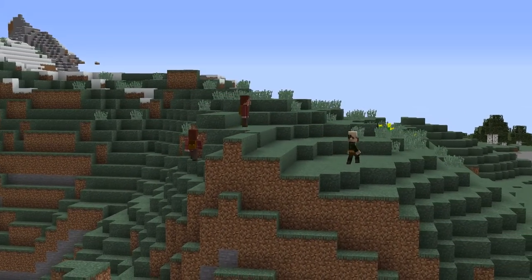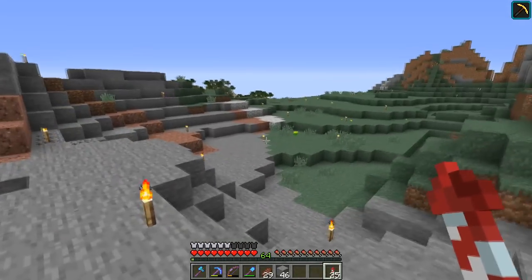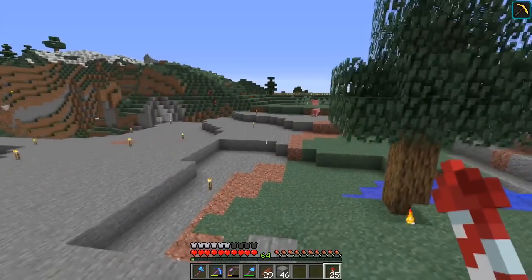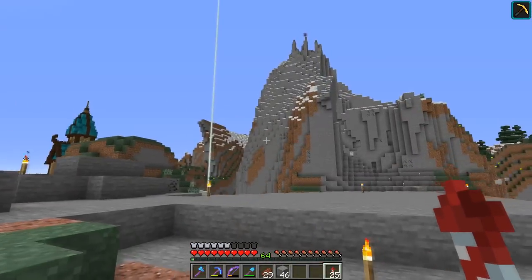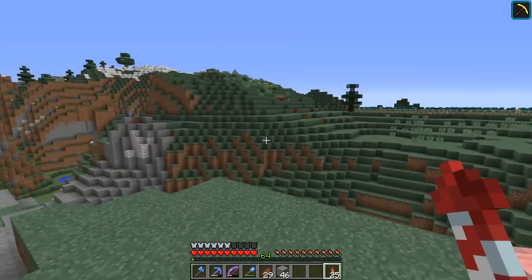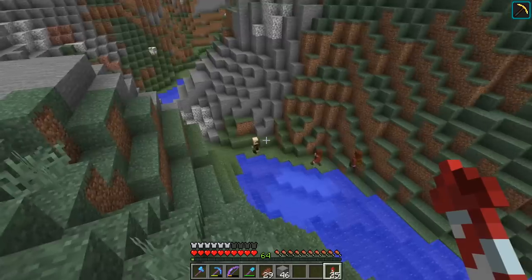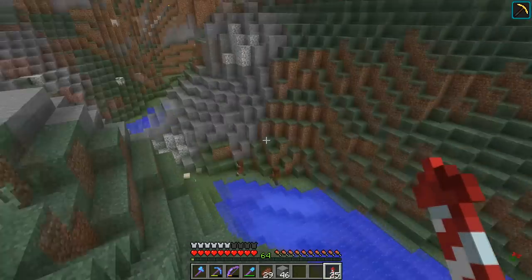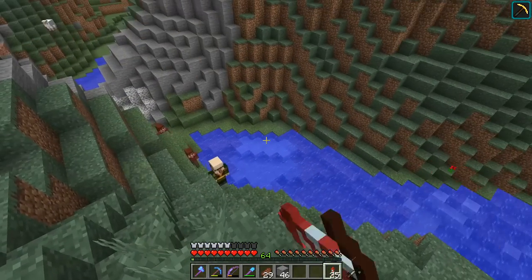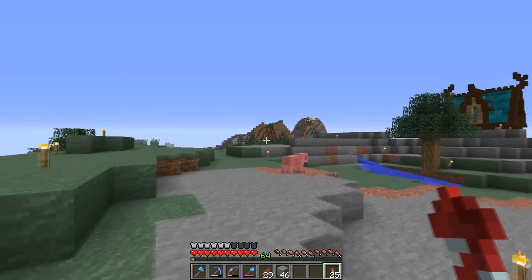The merchant and the nomads are heading into town. Something I would like to do today - though we're going to build the barracks up next - is add some bridges around here. We spoke about that in the very first episode. I could use one across here mainly so the merchant and the nomads don't have to climb down one side of the hill and directly back up the other. It'd be nice if they could have a bridge stretching across the river down there.